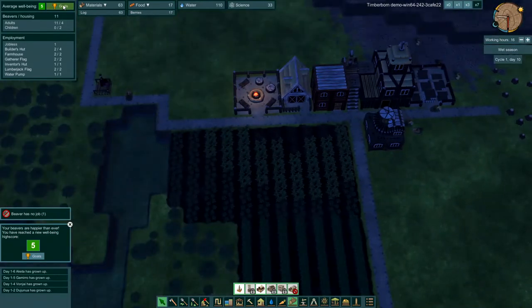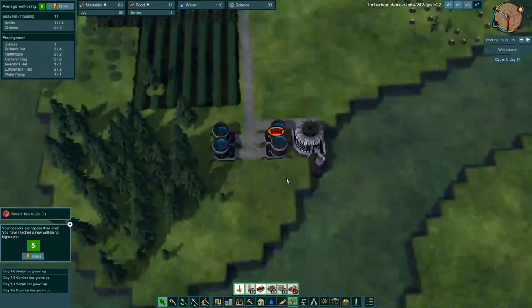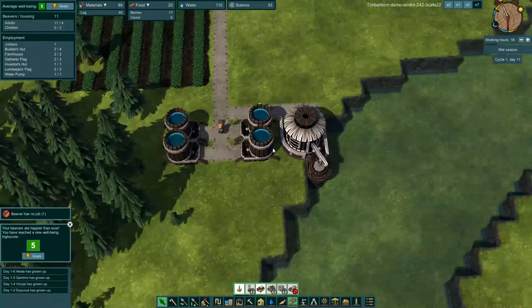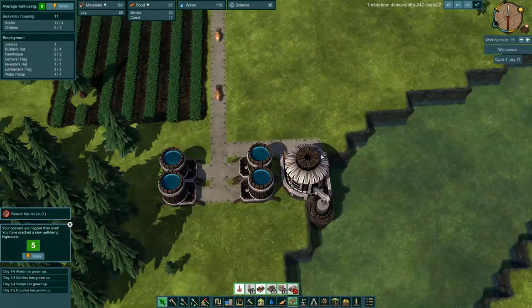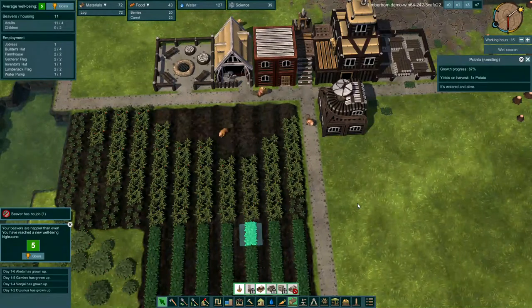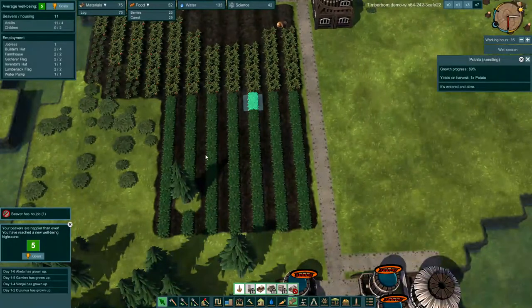Average well-being went up to 5. We can't click on goals yet — it's not available in this demo. Water levels are looking good, we got 110 water. How are the potatoes doing? Potatoes are at 67%. Carrots take four days, potatoes take six, so these should be ready in another two days or so. We're running out of berries down here but we've got some up here, and we also have 41 carrots to keep our beavers satisfied.